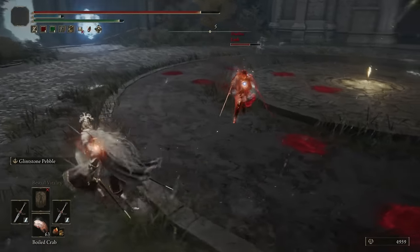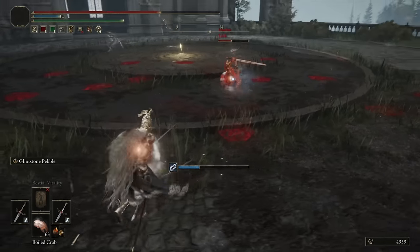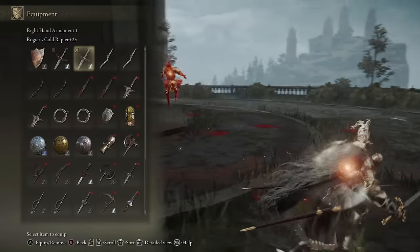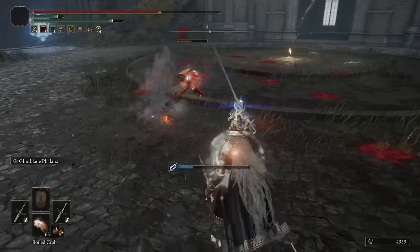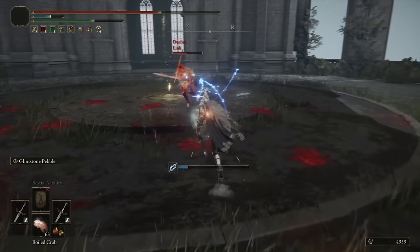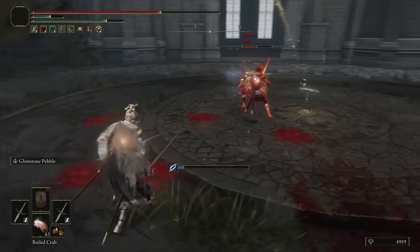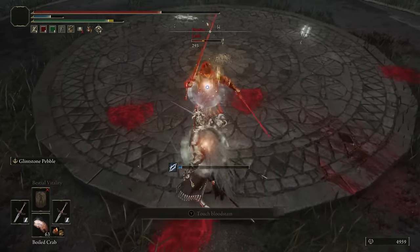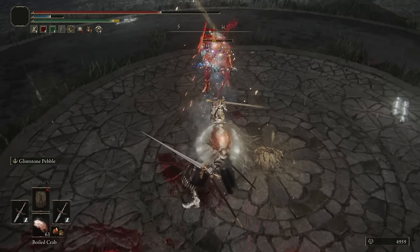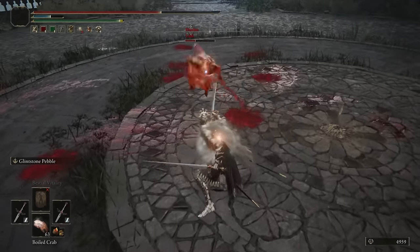I landed a few Ghost Hits. He's also got some Frostbite buildup — I like it. Nice dodge, Link. I have my offhand Ash of War here that you might not expect — we're going full Wizard. Tried to get the Roll Catch — we did not. Almost like a Jump Attack there though, Link. He does have the Poise to tank everything but Heavy Attacks on the Rapier, so we'll probably use those a little bit more.